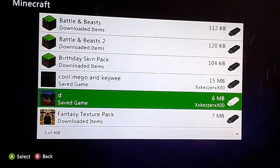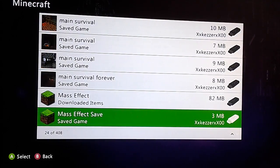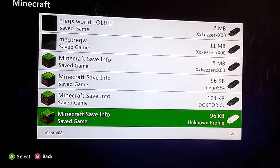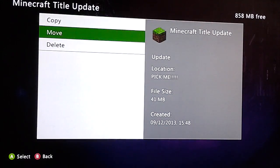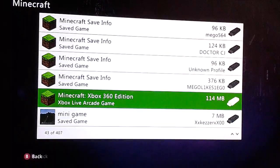You need to click on it and then try and find the first title update that you find. Let me just see here. Okay so there's the title update, you need to click on this one, click delete, click yes, and it will delete it.